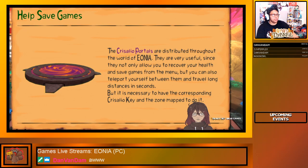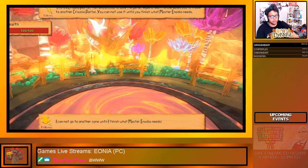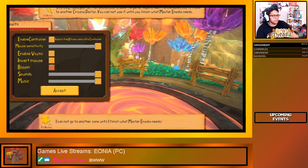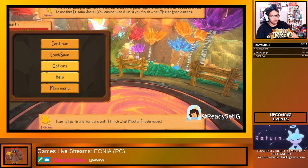Okay, so these portals help save games, and you have to have the right key to actually use them. The game is telling me that my encoding is overloading, so let me see if I can adjust the game settings because it's really putting a strain on things.